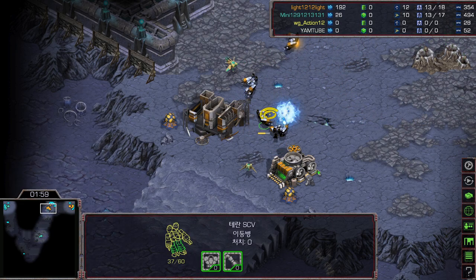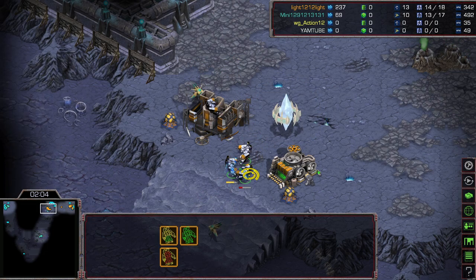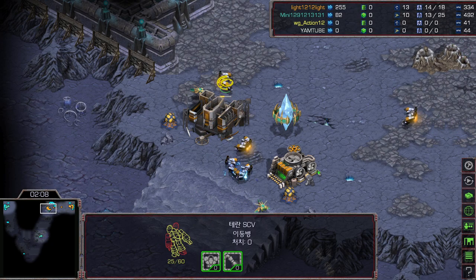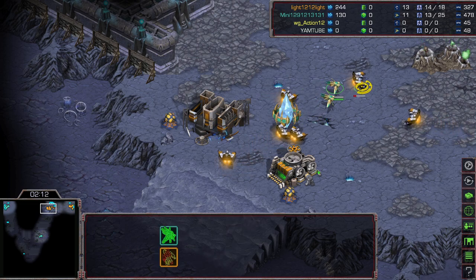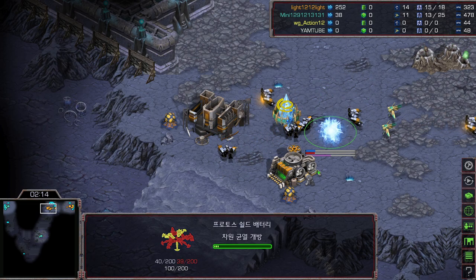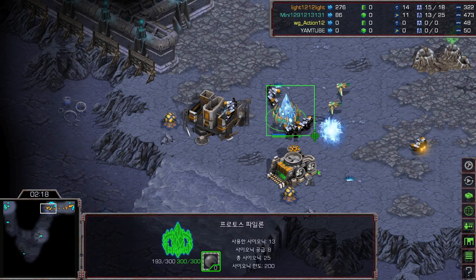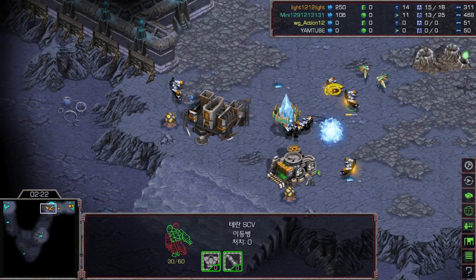There's absolutely no reason for the Protoss to be so stubborn, harassing this SCV that is constructing the barracks. That SCV is getting hit a lot by the double probe micro — what a tricky micro Mini is doing right now.